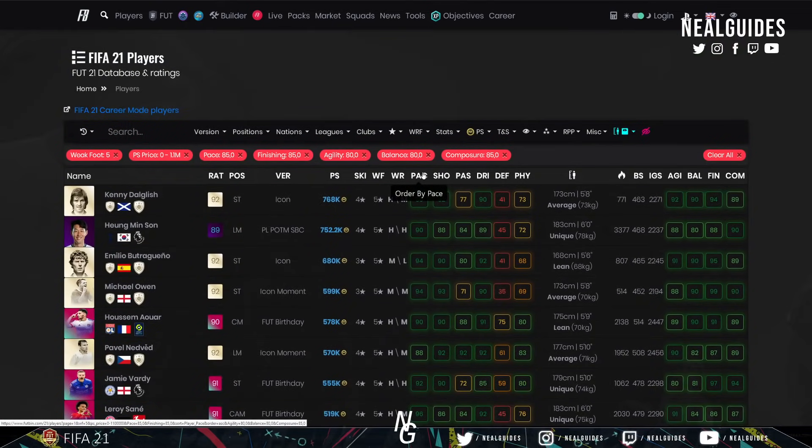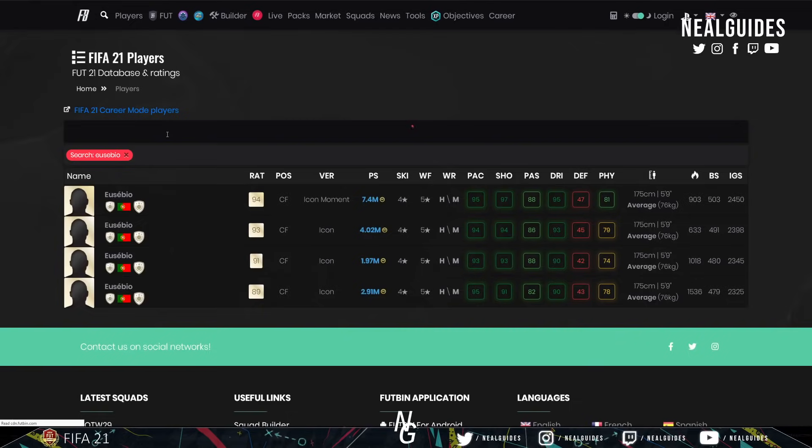We're talking about top-tier players, creme de la creme, under a million coins. Of course everyone would say go buy Eusebio, but not everyone can afford him. That's my meta player list for under a million coins — definitely worth it for Team in the Season. Thanks for watching, guys. Take it easy, and I'll catch you next time. Peace out.